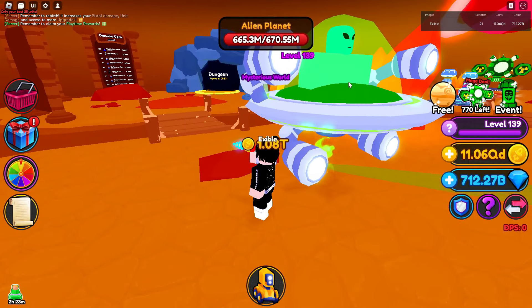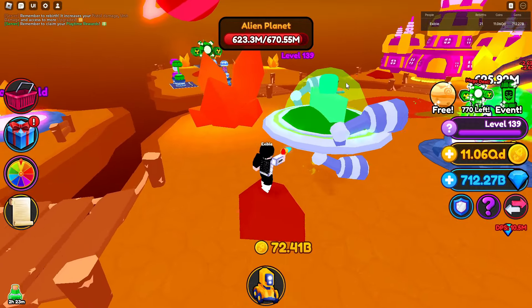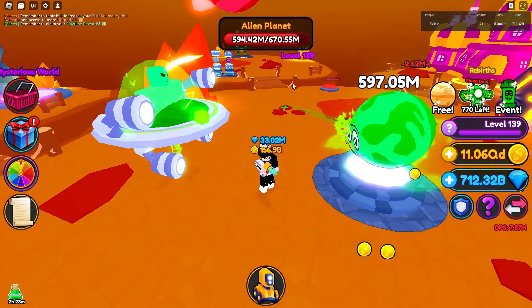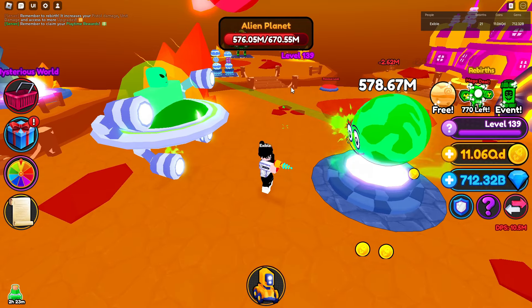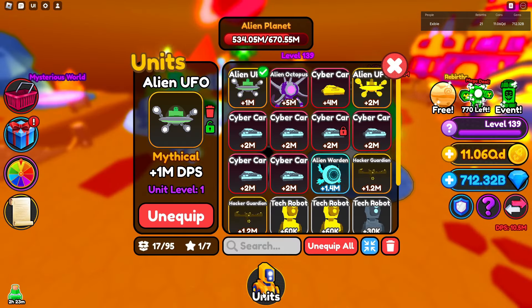Starting with the new mythical — it is the Alien UFO. It is 1 million DPS at base level. Going ahead and equipping that — as you can see, for mythicals they do really really nicely in this game with the pet design.